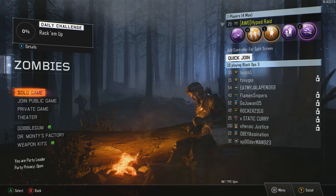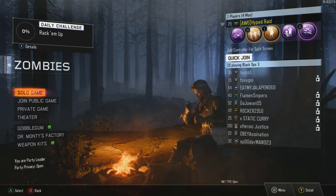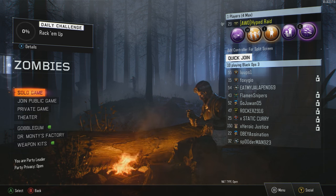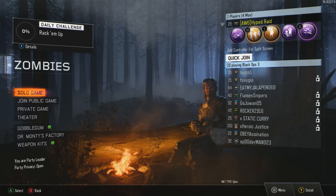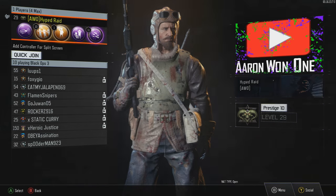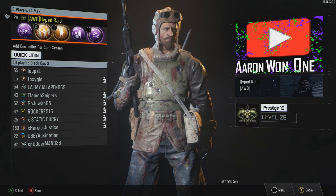They could either let you activate the three locations again to play the easter egg song again, or just go ahead and add music tracks into zombies. Because zombies — if you're going for high rounds — it gets pretty boring. You usually listen to your own music and you kind of just zone out. But if it was built into the game and it was zombie songs, I think it would be a lot cooler than what it is right now.